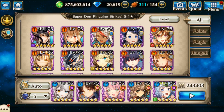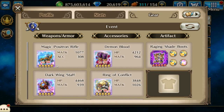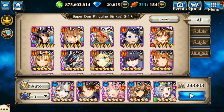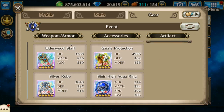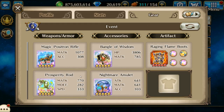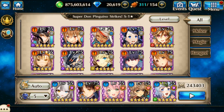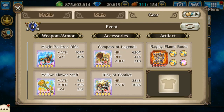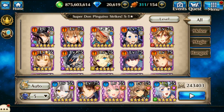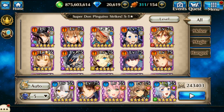Hello, Izumi here and I'm running Don Pingu strikes — I'm just going to call him Pingu from now on. First up I'm running Terra; you'll notice a theme where I'm trying to hit the back row with earth gear as much as possible. We're running Lumiere, Senia, Kaguya with a lot of earth gear, and Naya Tasha. I ran out of Positron Rifle, so I'm using five mages.